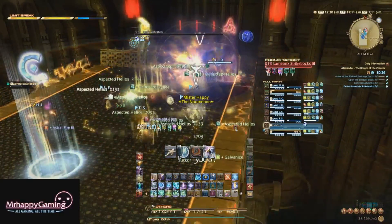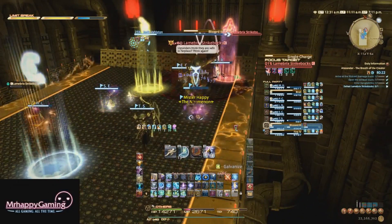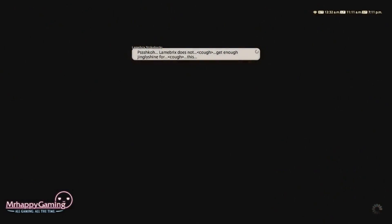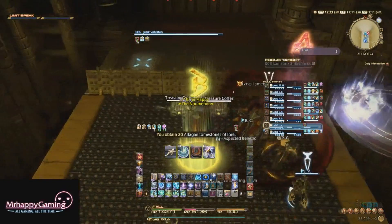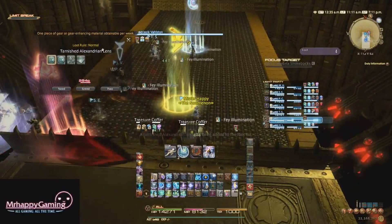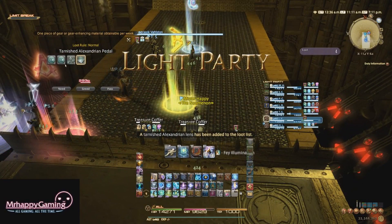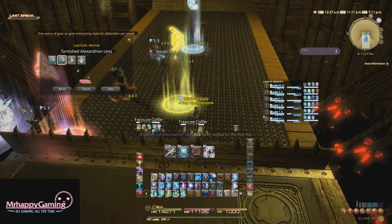We didn't get to see enrage here, but like with the A9 enrage, it was about 11 minutes there, so I'd imagine it's similar here. As long as people are not randomly smashing the buttons in the middle of the room, it should go quickly. Thank you for watching my guide to Alexander: the Breath of the Creator on the Normal difficulty. Be sure to like, subscribe, and share, and stay tuned for all my patch 3.4 guides. Thank you for watching, and until next time, take care!